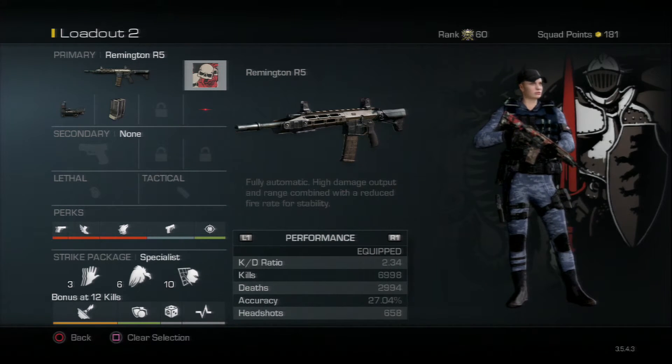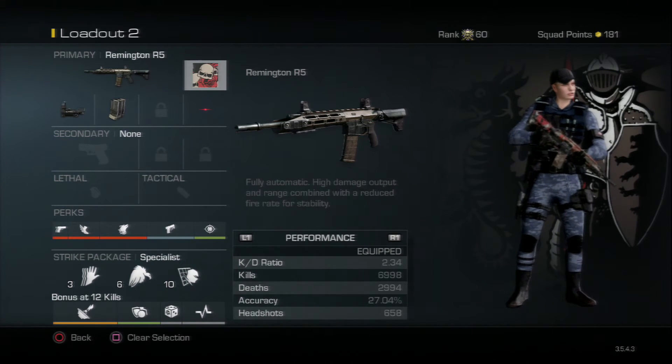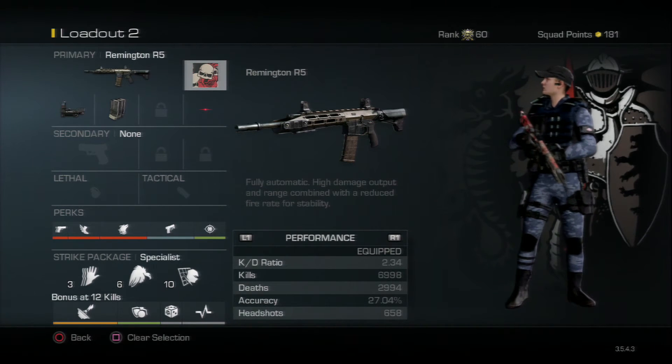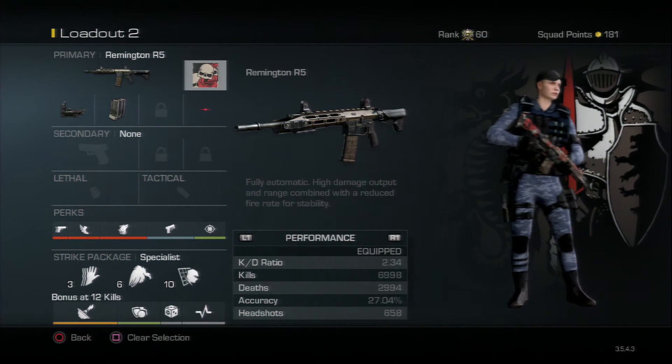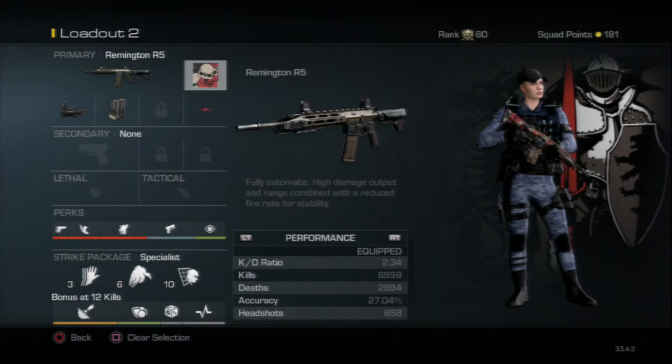My six-point killstreak perk is Scavenger — if I want to get that Chem Strike I want to have tons of ammo. Then at ten points I have Off the Grid to stay off the radar, and the Specialist bonus. When I hit a twelve-killstreak it doesn't really matter, but I am trying out Wiretap because I never have teammates using radar or SATCOM.